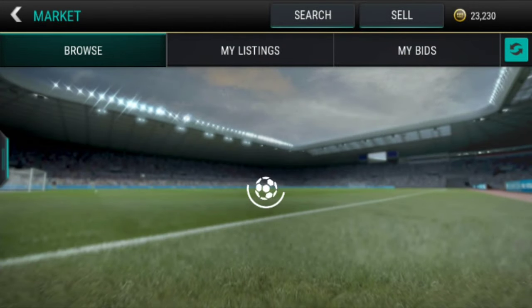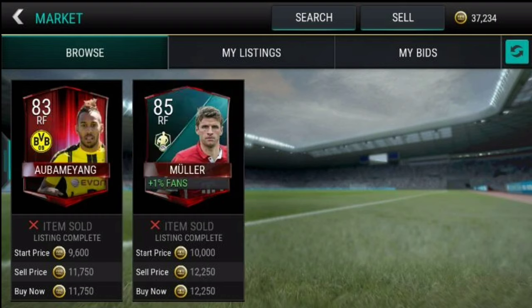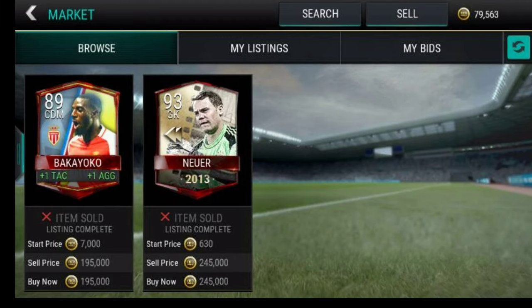Here's the proof: Muller gone for 6,500 — he goes for about 40,000 and above. Aubameyang also goes for 40,000 and above. And here's the insane one — an 89-rated Neuer and a League One Master card. Look at that — someone sniped it, lucky fellow!